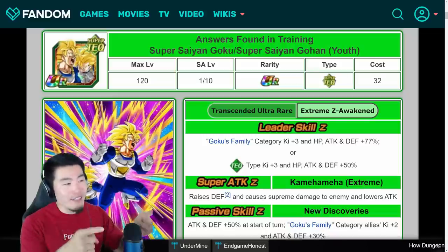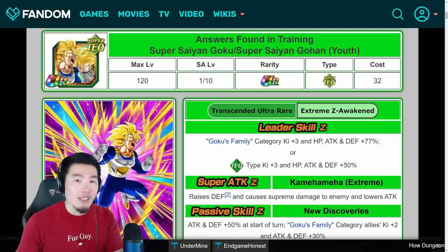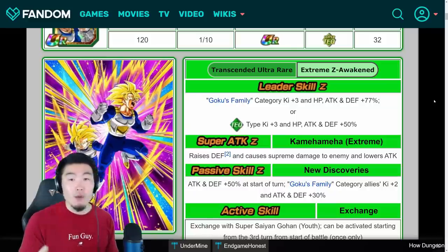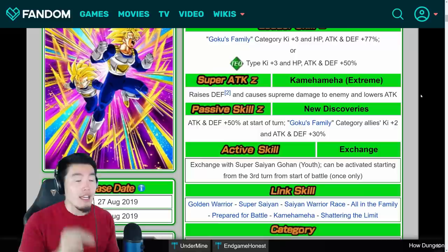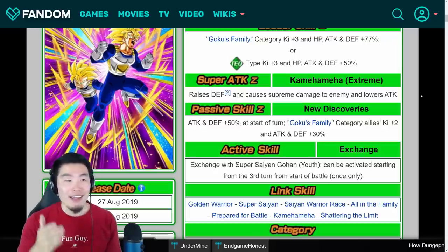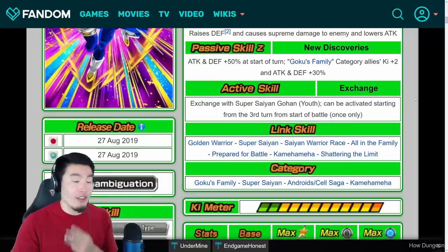Next up is the TEQ Goku and Gohan. For this unit as well as the Vegeta and Trunks, I'll just be talking about their new updated Extreme Z Awakened details. Starting with the Goku since he starts out as a Goku — his leader skill is Goku's family category Ki+3, HP, attack and defense plus 77%, or TEQ types Ki+3, HP, attack and defense plus 50%. The super attack raises defense and causes supreme damage and lowers attack. His passive is attack and defense plus 50% at the start of the turn, and Goku's family category allies Ki+2, attack and defense plus 30% — an awesome support passive. The exchange skill changes him into Gohan once activated after the third turn.